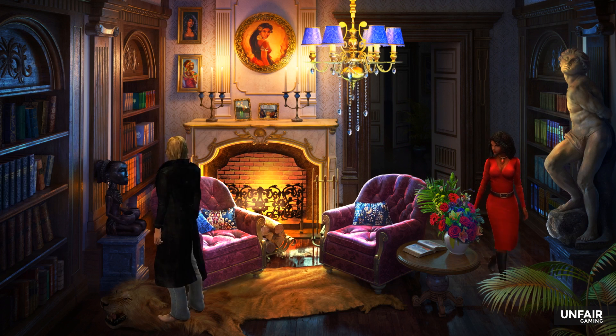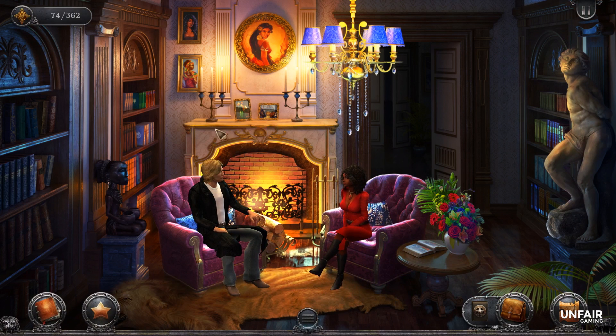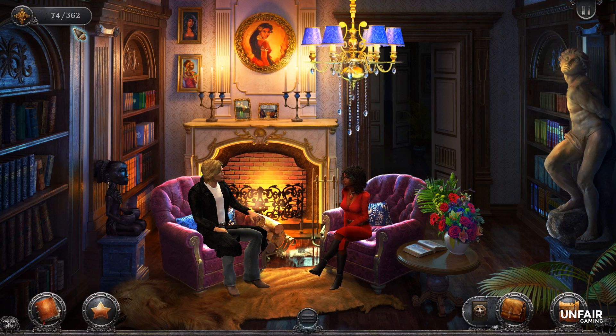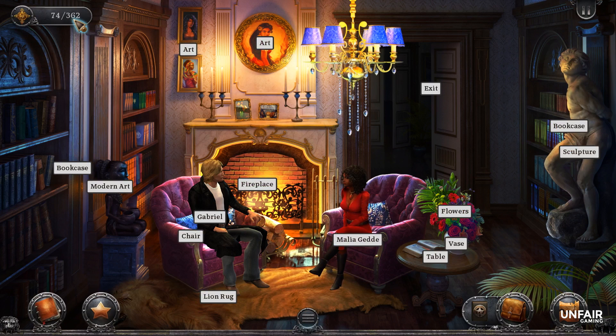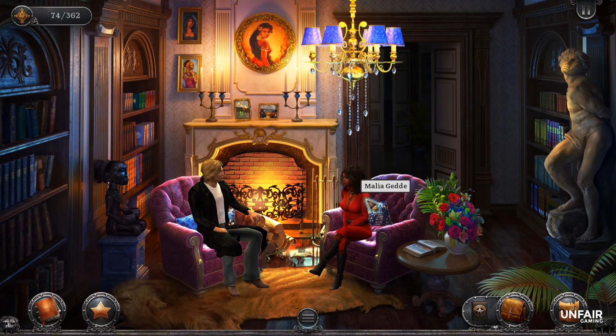A little creepy that there's a lion rug on the ground — a little over the top. Let me explore. What can I do for you, detective? Let me look around first. The art up here — very beautiful women; they must be relatives. They are. I think that one was her portrait from the old version of the game, which is kind of cool. Modern art — more or less, it's a Picasso. How about the books — Harvard Classics, Homer, Virgil. Maybe Malia wouldn't be impressed by a signed copy of one of Gabriel's novels. Lion rug, sculpture, bookcase, flowers.